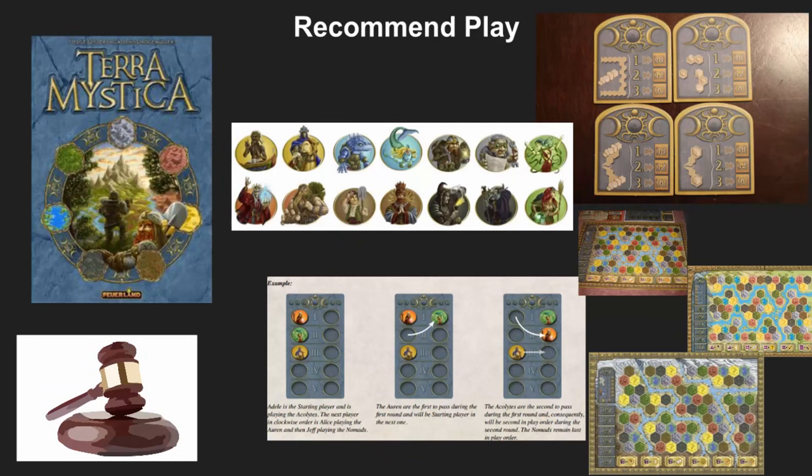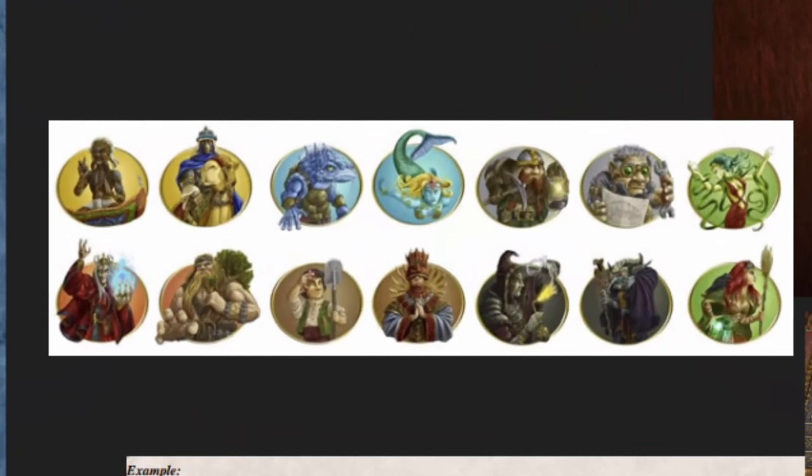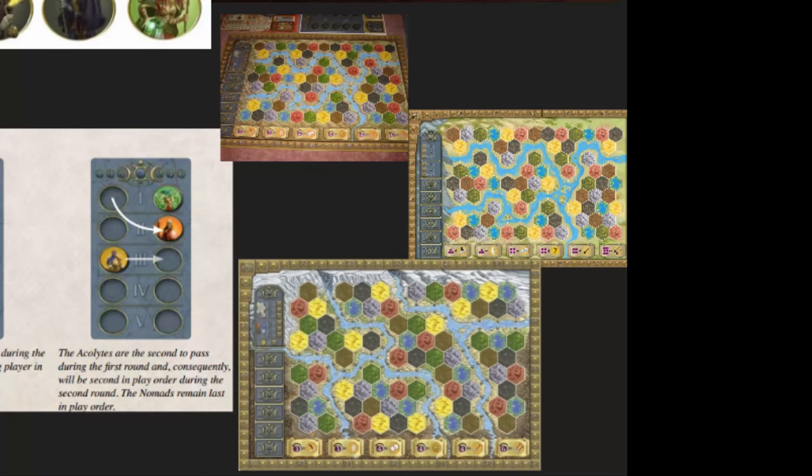There are a lot of different ways that you can play this game. In playing it in both a competitive and casual format, I strongly recommend playing it with the original base races, with any of the boards that are available — which is the original board, the rebalanced expansion board, or the rivers board on the back of the rebalanced expansion board.